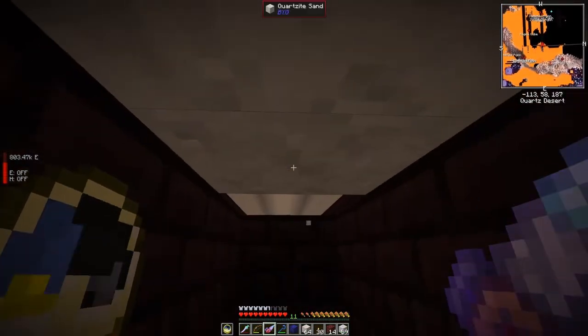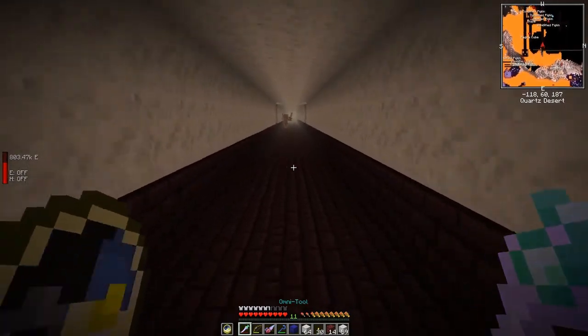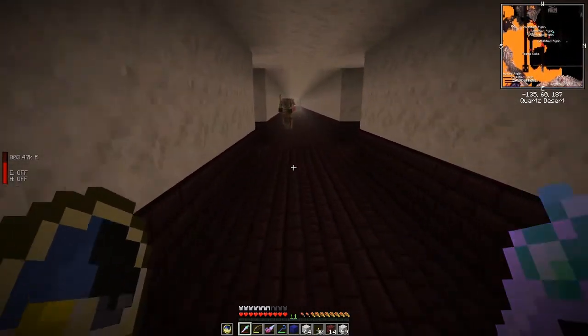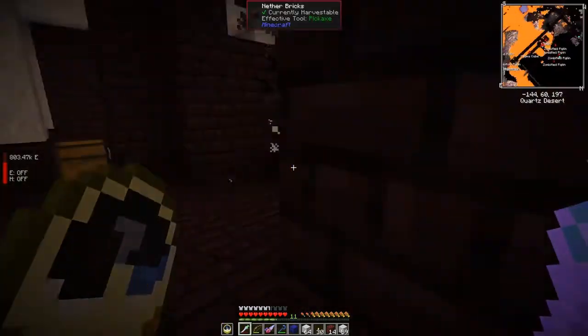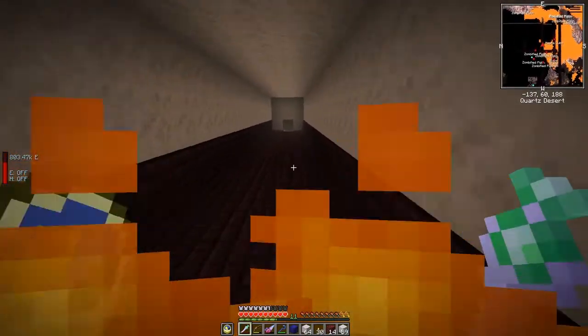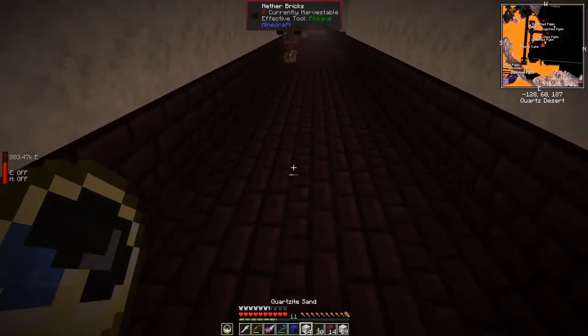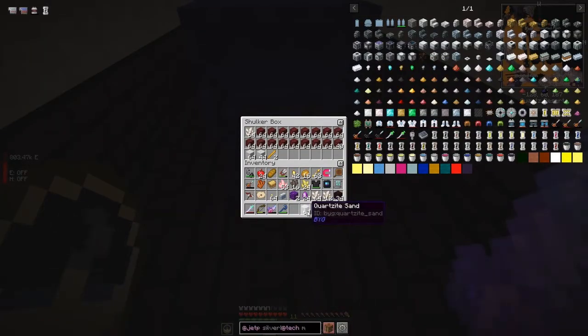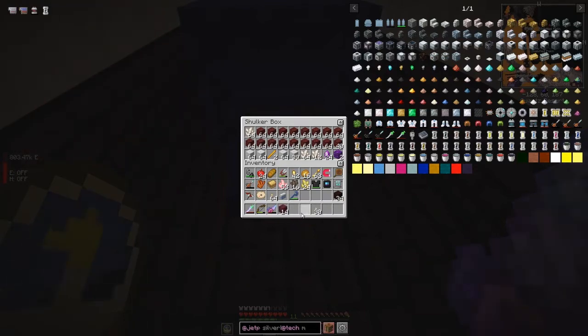That didn't take me long. Sure enough we found some blazes — I'm not sure how good my weapons are. There's one just around the corner. Let's open this chest. I haven't got any water with me. We've got some reasonable good stuff in there — let's just put some of this away. Two blaze rods from that one little encounter — not too bad. I've got some bright stones but those have no uses as far as I can see. We'll keep the netherrack with us. This is full now.